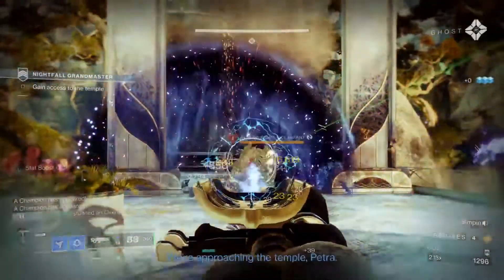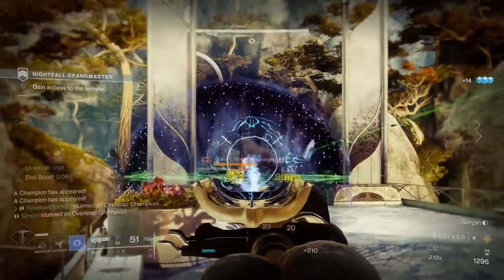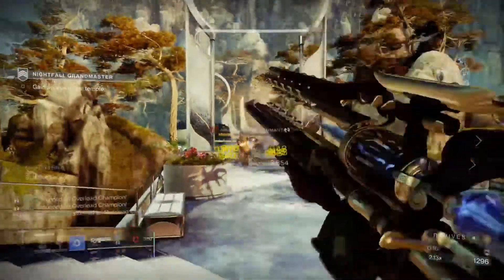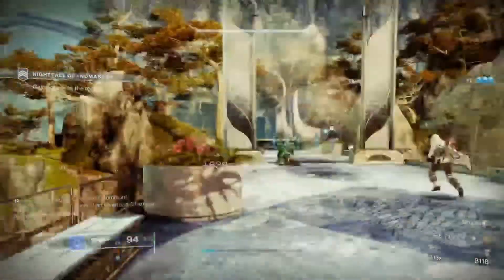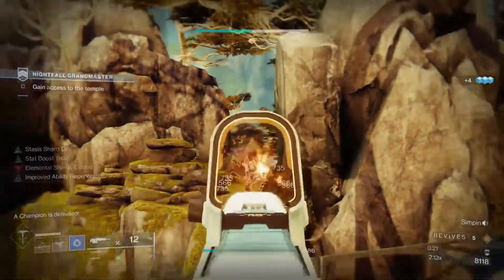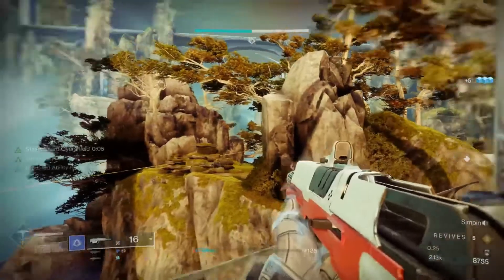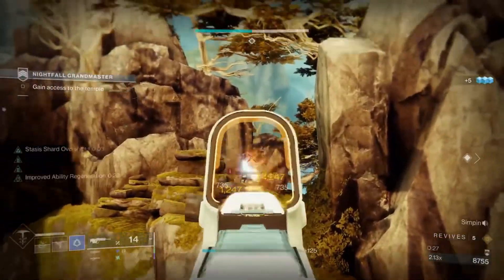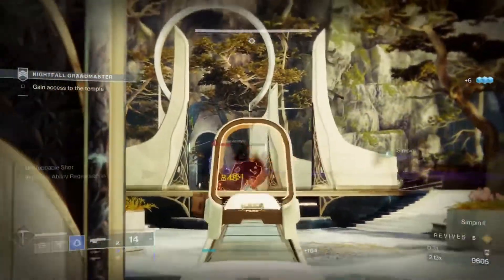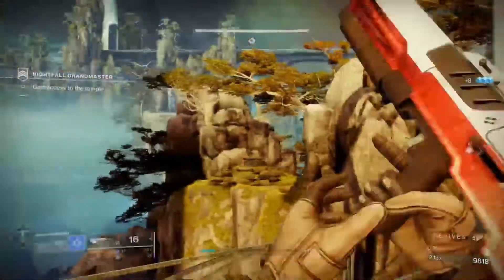As soon as you load in, the party starts immediately with an overload champion directly in front of you. They waste no time — in this area alone there are three champions: an overload captain or chieftain and two overloads in the back. First, take care of the snipers on the left-hand side, as they will sneak up and murder you. Luckily one of our teammates played aggressively and cleared most of the void-shield acolytes for us.